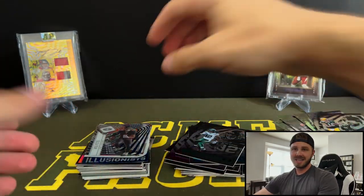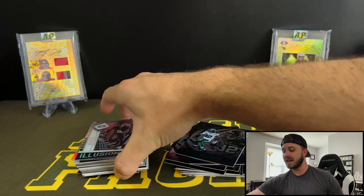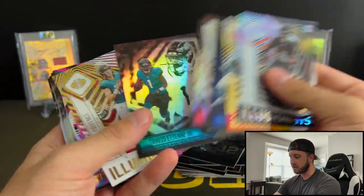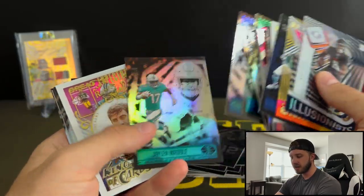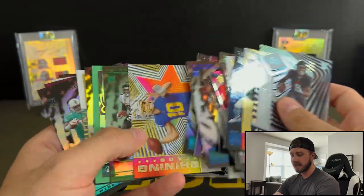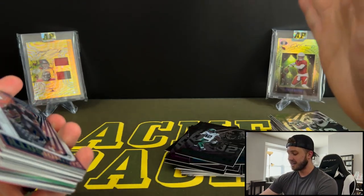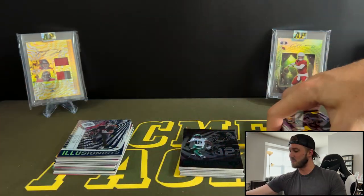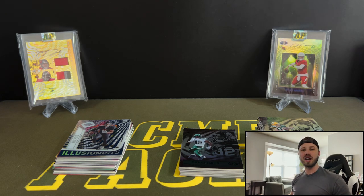Three boxes — whole lot of nothing to be honest. I had zero luck with these this year. If you guys didn't get a chance to rip Illusions, it's a fun rip, but the hits are just really, really tough out of it. We got some cool parallels — this might be one of our better cards, the Devonta Smith Stardust. Got some mems out of here but they're very tough. If you didn't get it when they came out, I think in like March, don't feel bad because you probably weren't missing a whole lot. Hope you guys enjoyed this video — stay tuned for new ones, and remember to like, comment, and subscribe. I'll see you guys next time.